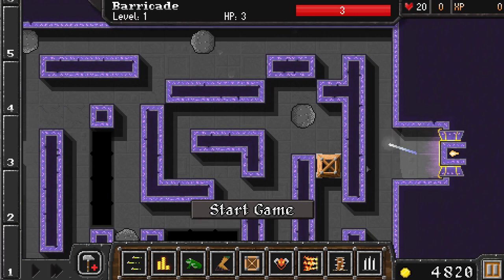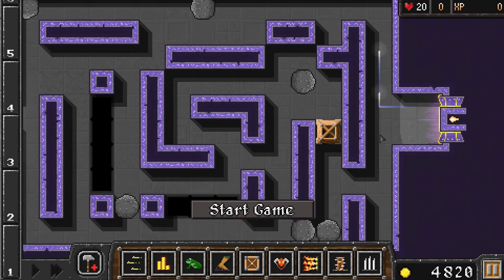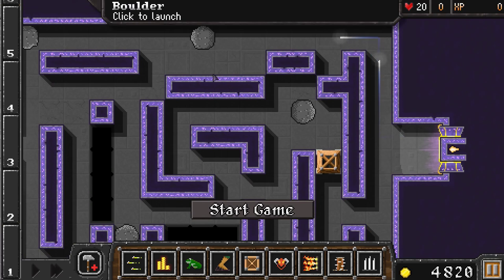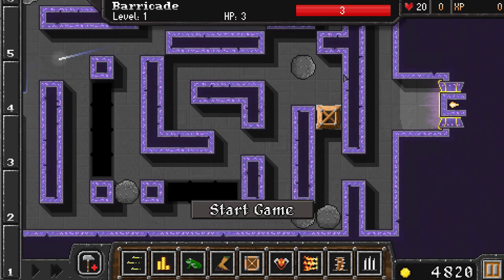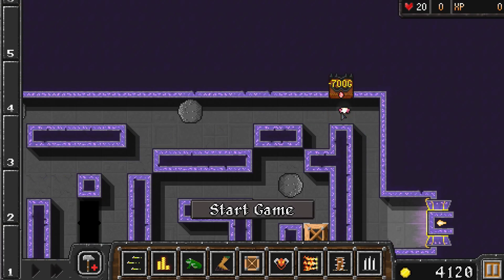So my strategy — even though I've only done this once and I've built everything up here — I think you could actually build everything in here and it'll still be totally fine without having to spend the money on a barricade and get rid of this boulder. So I think this area would actually be pretty much prime real estate for it, but I'm going to do it up here because that's the way that I've done it and that's the way that worked.